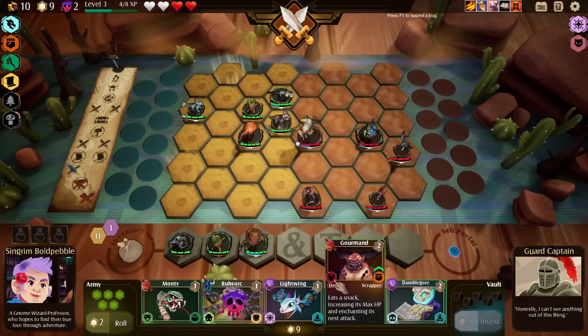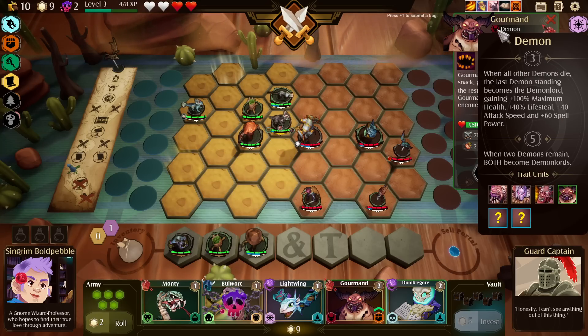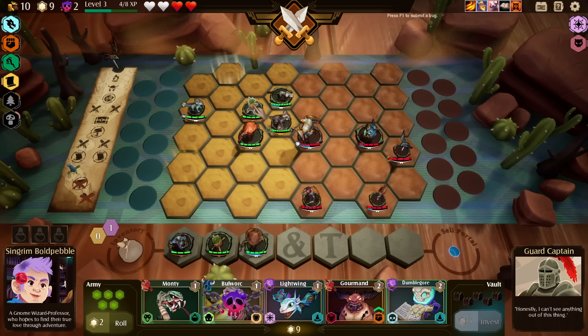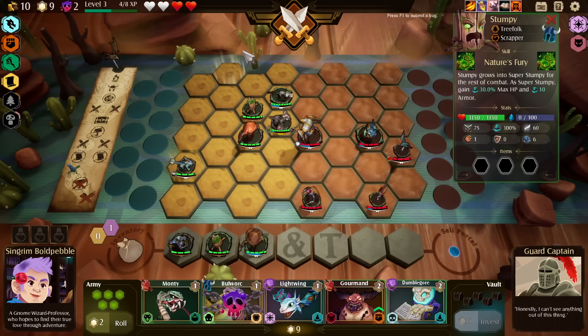Gourmand. What's demon? When all other demons die, the last demon standing becomes the demon lord, gaining 100% maximum health — we do need three though. Who are our scrappers? You're our other scrapper and you would be giving us the treefolk buff in theory.